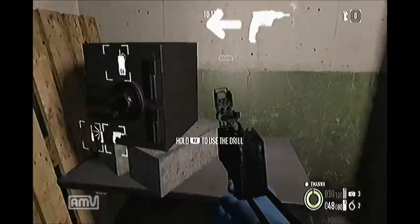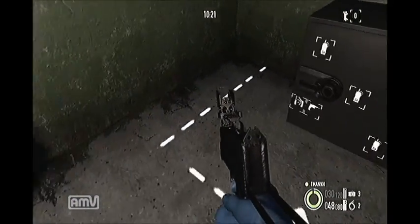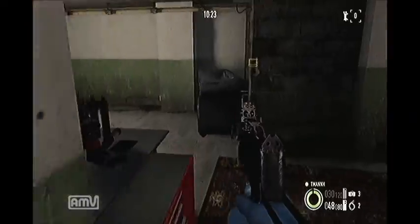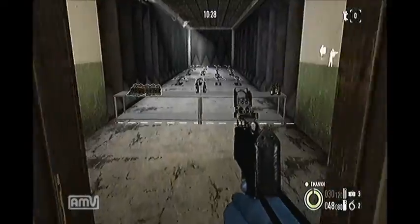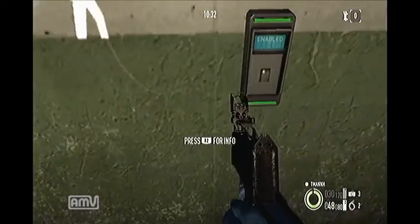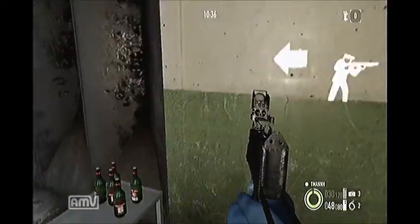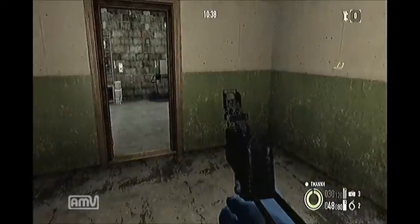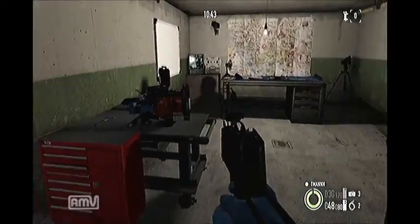Now over here you can practice cracking safes — whether it was C4, the drill, saw, or whatever. And through this part is the gun range. You have your ammo here, you just hit the little thing on the wall right here and they pop up and keep going until you turn it off — it never ends. So it's good practice if you're not used to a certain weapon, just go in there and practice with it until you get used to it.